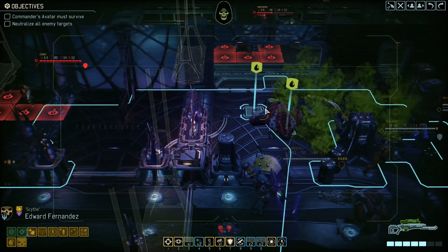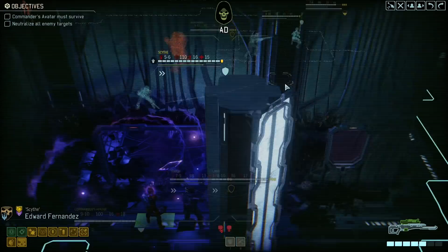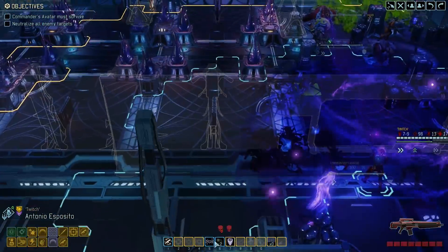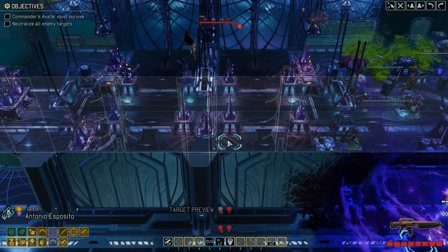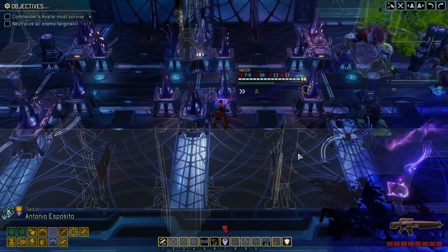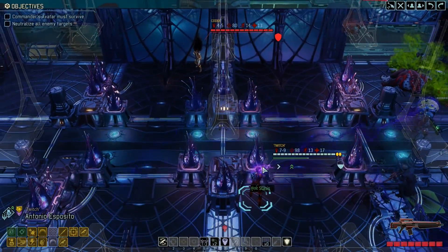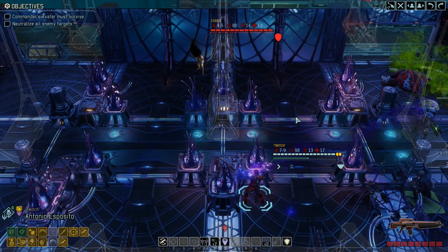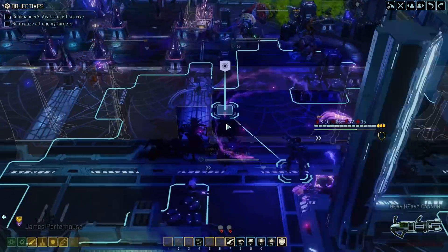We need 12 damage to kill the Firestarter. There's no good remote start unfortunately. Antonio - we could use stasis. I'm actually considering stasis on that Codex or something like that. It's not a bad idea. Sure, let's put it in stasis. Antonio can't really take any shots on this turn anyway. That will neutralize it.